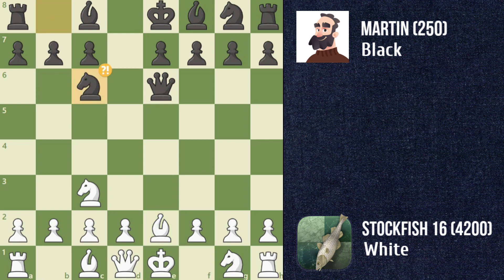Martin's knight c6 is an inaccuracy, shifting the game's balance towards Stockfish's favor. Stockfish follows up with a strong d4, threatening to win a knight through a fork. Unfortunately for Martin, king a5 is a mistake, worsening their position.